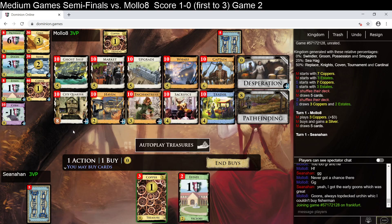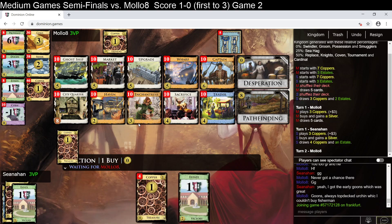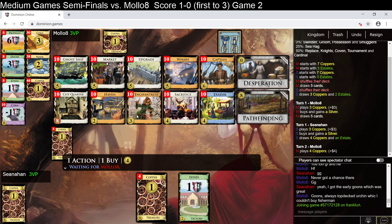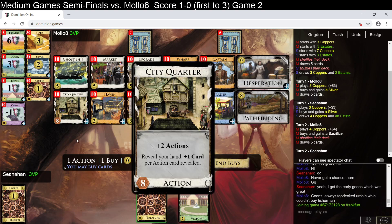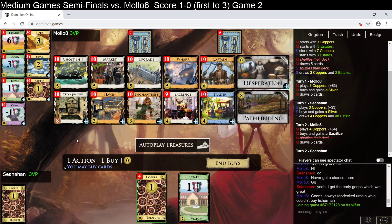We've got attacks with ghost ship, which is a really powerful attack. It really hurts city quarter, as you saw in the last game — one of this match starting the hand. But you can draw stuff with wharves, so you certainly want to be playing with wharves. Desperation is also really powerful here. Probably we'll put pathfinding on city quarter later on in the game — that seems like the strongest.